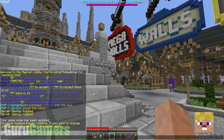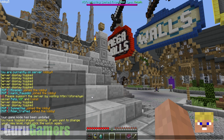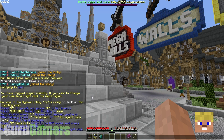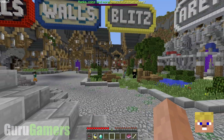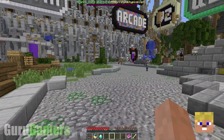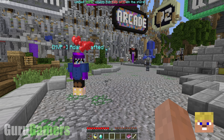Another thing: when your friends join, you can actually click on their name and send them a message straight away. So you don't have to type out the message command and then their name. You can just click on the join notification — as soon as they join, it'll say 'username joined' and you can click on it to send them a message. It is great.